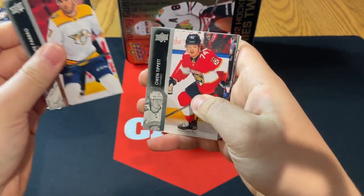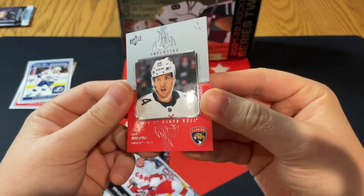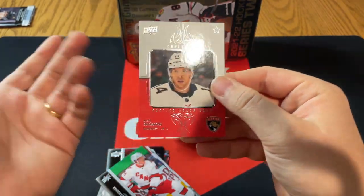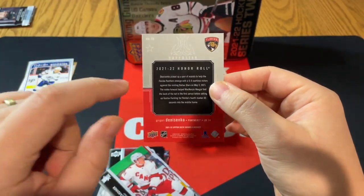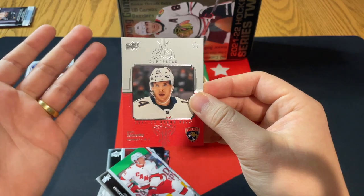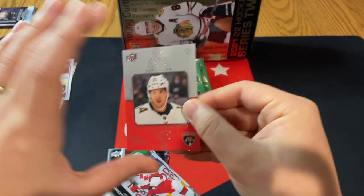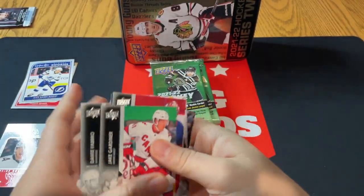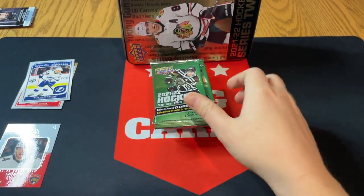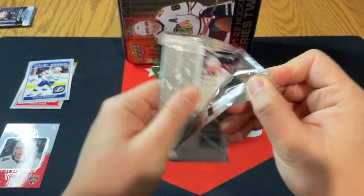We've got Fabbro, Tippet, Byram, and we're starting off with a Gregory Denisenko rookie — Superstar Honor Roll. Why not call it a Rookie Honor Roll or Rookie Year Honor Roll? I think there's more potential here — if you're going to do different rookie card parallels, throw RC on there, throw 'rookie' somewhere. Why is it a Superstar parallel for Denisenko? He's not a superstar in the NHL yet. Anyway, let's move on to pack number two.